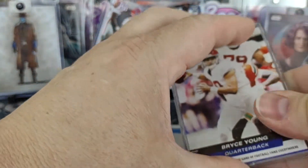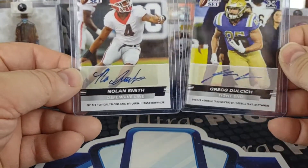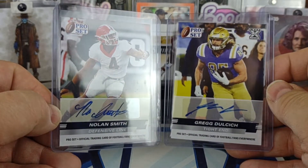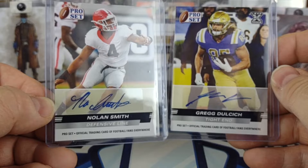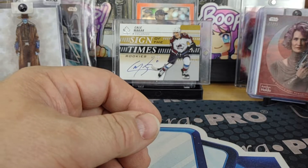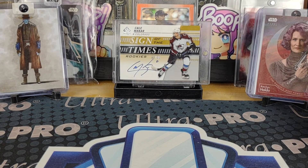I'm curious if this is a blue parallel or not, but I'd have to see other people's opening videos — I'm not going to go out and buy another box. It is $25 for a blaster and I found mine at Target. A little streaky auto there on that sticker, but there we are with Nolan Smith and Greg Dolchich autographs for our look at 2022 Pro Set Draft Football. Hope everybody has a great rest of your day, and as always, keep collecting.